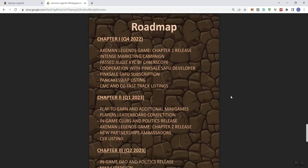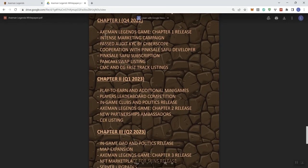We also see more on the roadmap going into Q4 2022. Chapter 1 release of the game, intense marketing campaign, passing KYC by Cyberscope — however I have not seen the certificate. If the team sees the video and wants to share that link, I can update the description. Cooperation with Pink Sale and Safe Food developers — I'm guessing they want to get a Safe Food badge for their Pink Sale pre-sale, or maybe a subscription pre-sale.